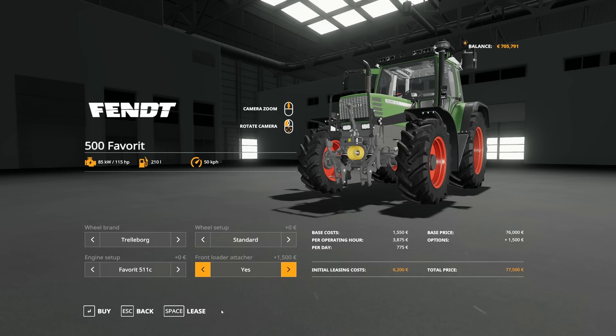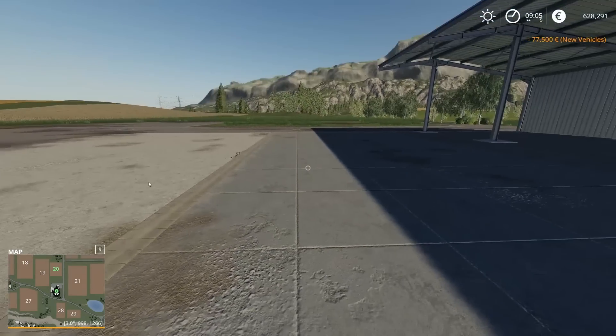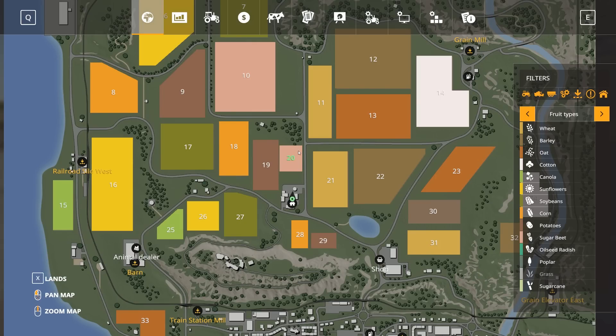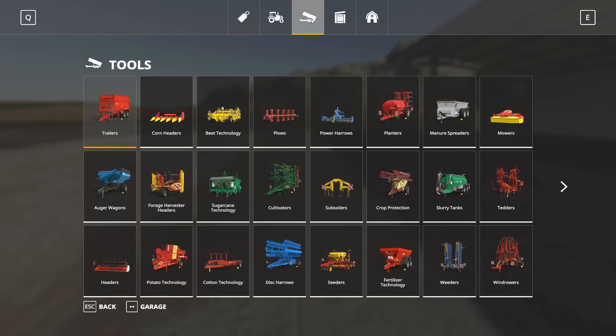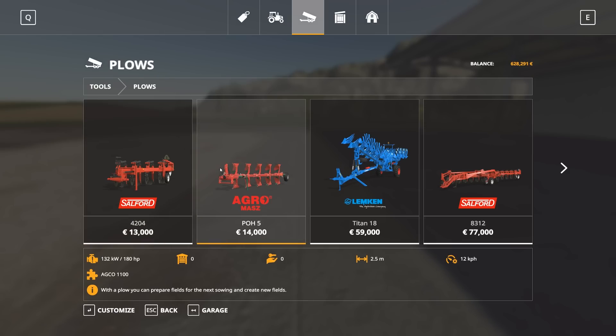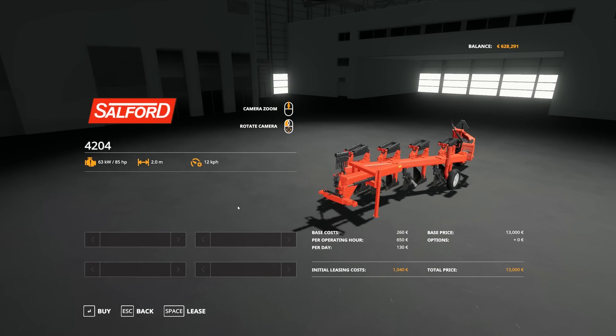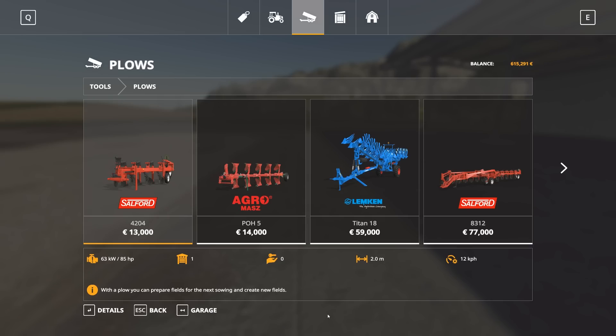The front loader attachment adds 1,500. We can lease the tractor if we want — the initial lease cost is 60,200 — but I think we're going to buy it since we need at least one tractor to get started. Looking at the field, the first thing I need to do is plow it under — I don't want to deal with sugar beets. Going into the tools section, we want a plow. The cheap one requires only 85 horsepower; the more expensive one needs 180 which we can't support. So let's go for the cheap option.